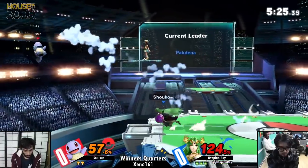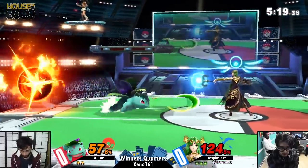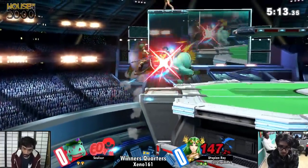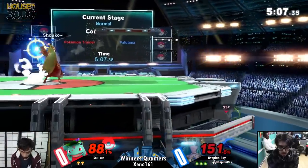Whenever you're Ivysaur and you get hit, especially at low percent, it's like a rock and a hard place. You want to switch because it gives you its ability, but then you're now Charizard at low percent against a character that's very good at comboing. So it could be out of the frying pan and into the fire.